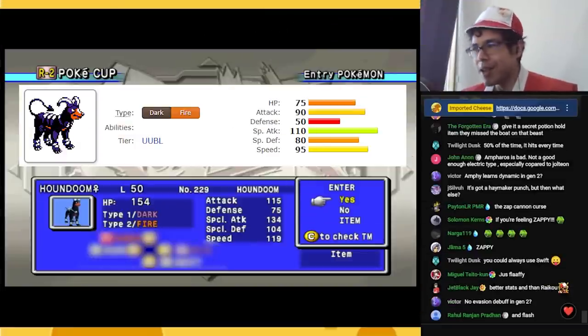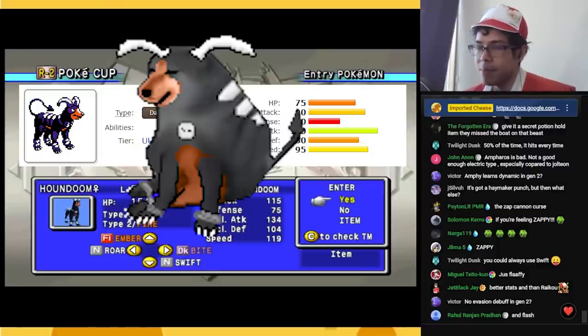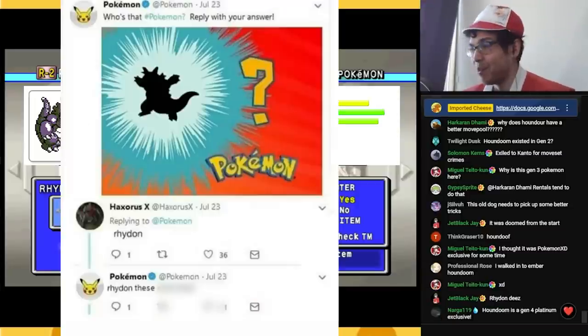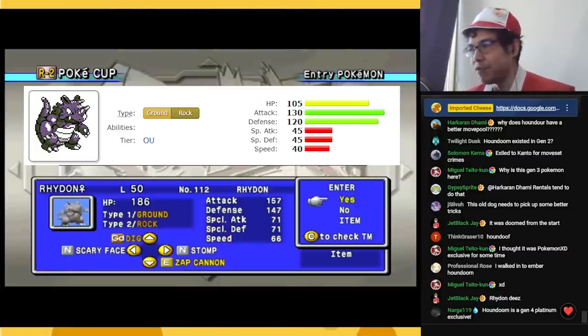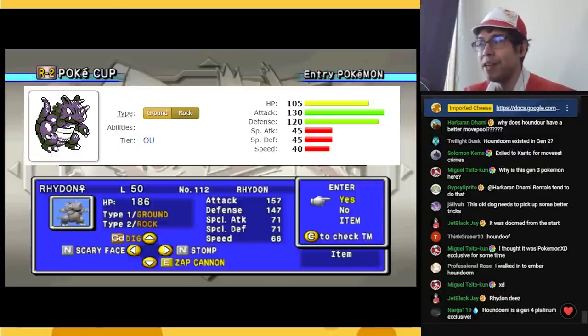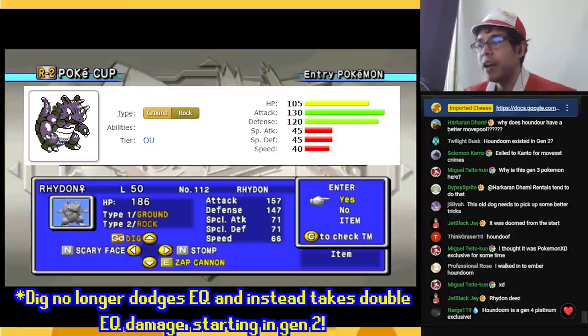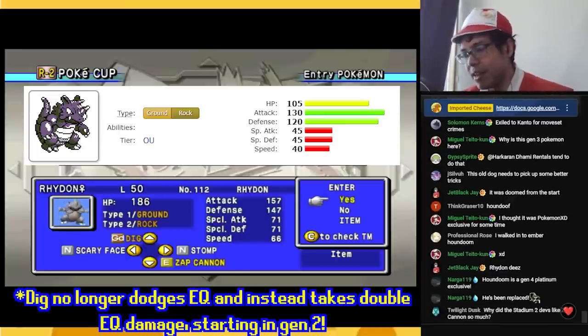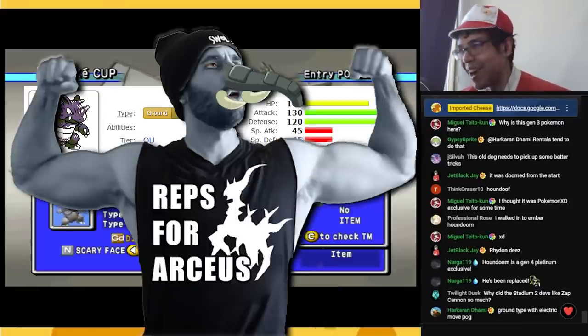Houndour, known in Japanese as Heruga — pretty scary, really good stats, really good typing with Vicious Dark/Fire dual STAB. But its moves are Ember and Bite. Bad dog. Rhydon: why don't you Rhydon these massive nerfs to its movepool? Rhydon is the stand-in for all the Gen 1 rentals that have fallen from grace. Rhydon is terrible — Dig got a huge nerf, going from 100 base power down to 60. There's a new Don in town, and we'll talk about him soon.